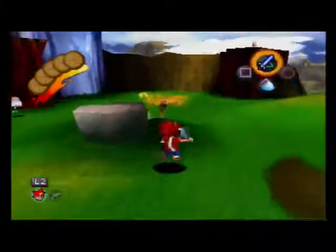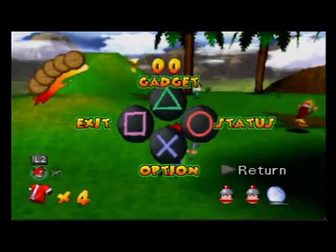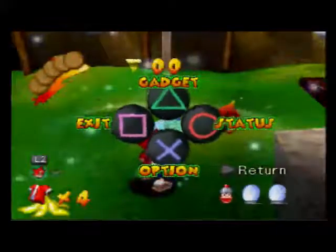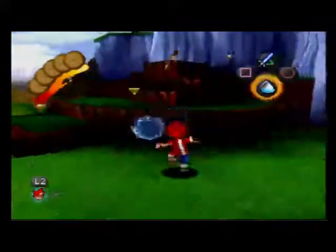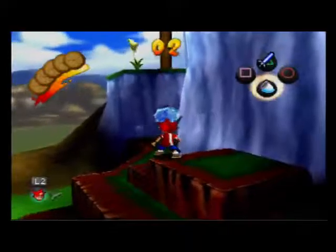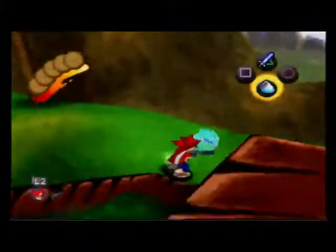Then we're going to turn around and run towards this monkey. I would jump and catch him there, but sometimes he jumps away, mainly because I was explaining stuff. If he jumps away, go over, hit him and catch him. After we catch that monkey, we turn to the left and go right over here. You can either catch that monkey up here or he'll jump down there, and you can just go over and catch him right there.